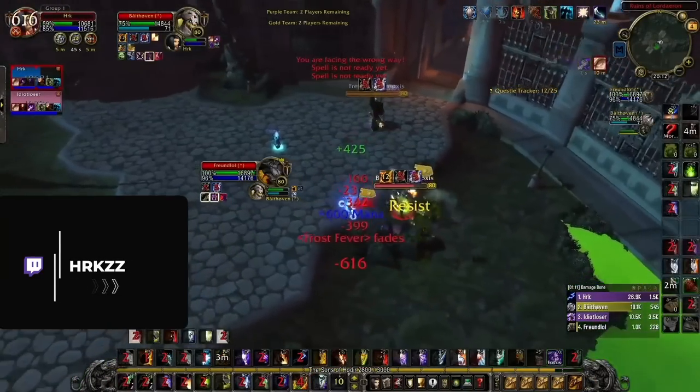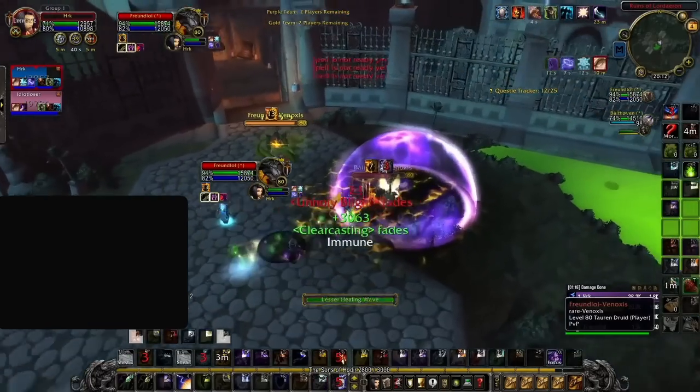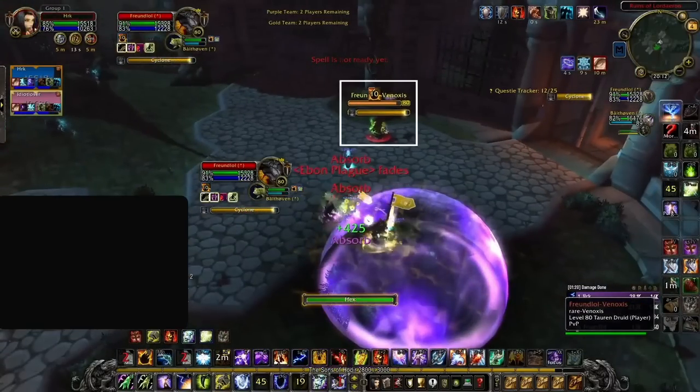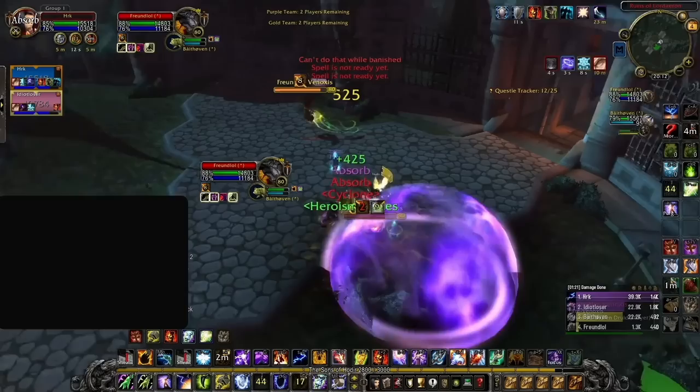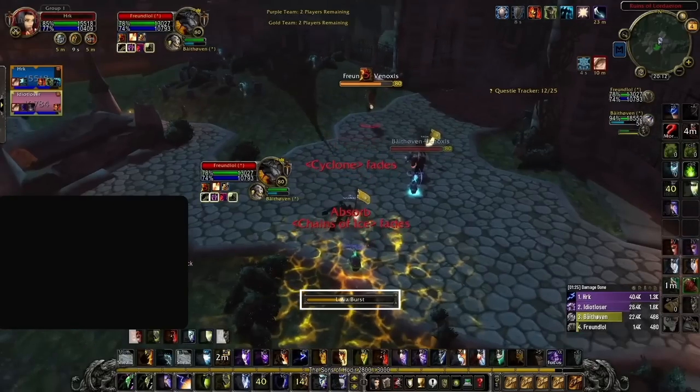In Wrath, swapping game states can happen in a split second. With damage being so high, win conditions can arise out of thin air, and good casters will constantly look to exploit bad positioning. Take this moment here: the enemy druid is at 75% HP in the center of the map. The druid has flame shock while the shaman is casting lava burst, meaning it is guaranteed to crit. They also have elemental mastery and rocket gloves ready, indicating more damage is on the way. Despite all of this, the DK is intent on tunneling the paladin, who has instant heals and is sitting comfortably on HP.